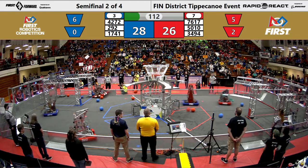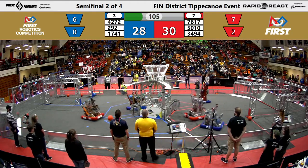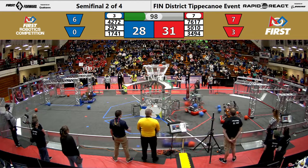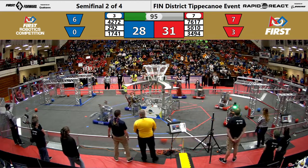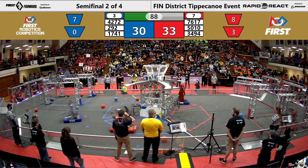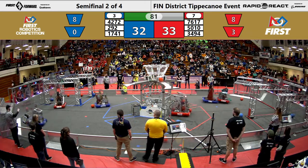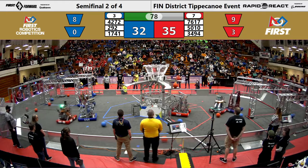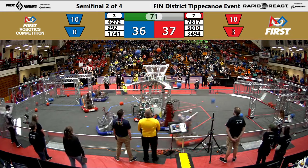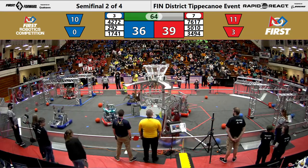The Robo Blazers take some shots into the upper hub. A lot of shots from the blue alliance and from the Robo Blazers on the red alliance. Two shots stunk from Panther Tech. The Robo Blazers sink one into the upper hub for their team. The Quadrangle is trying to shoot a couple into the upper hub for the red alliance but are defended against by Red Alert.